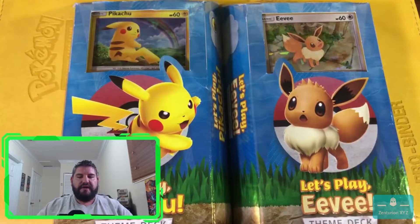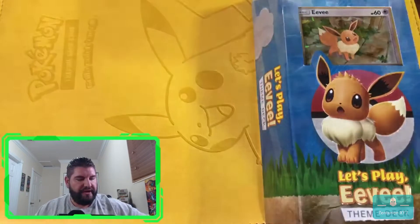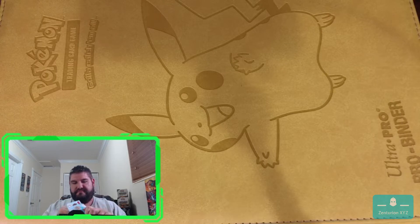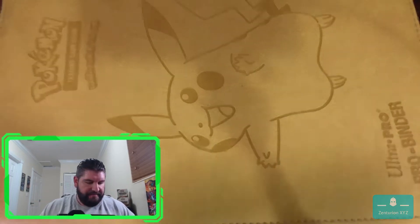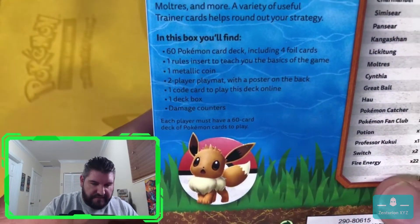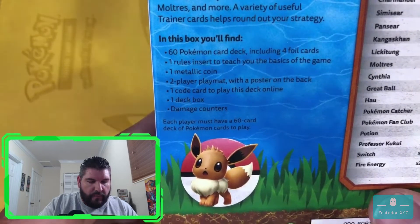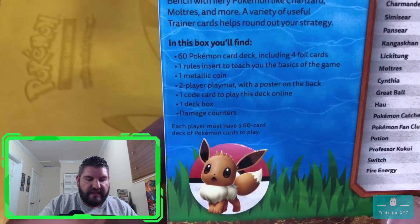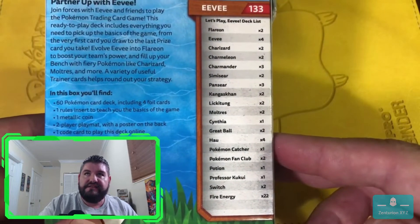Go ahead and put these here so you guys can see what I'm talking about - the artwork. As you can see, that Pikachu and that Eevee. So I'm going to go ahead and open up the Eevee deck first. Actually before I do that, let me go ahead and show you guys what's in the box. In this box you will find a 60 Pokemon card deck, including four foil cards, one rule insert to teach you the basics of the game, one metallic coin, a two-player play map with a poster on the back, one code card to play this deck online, one deck box, and damage counters. And this is a list of Pokemon that come in this particular deck.